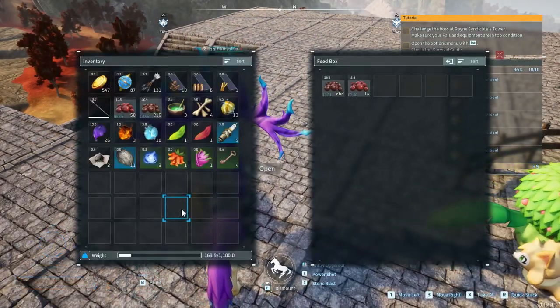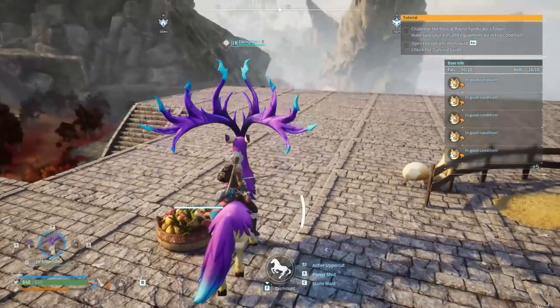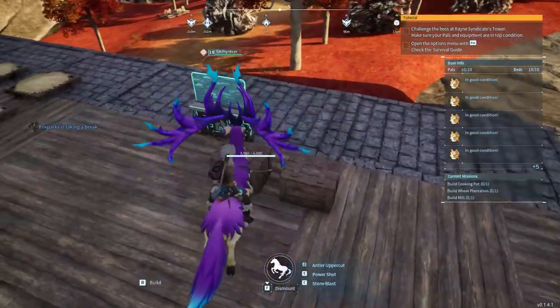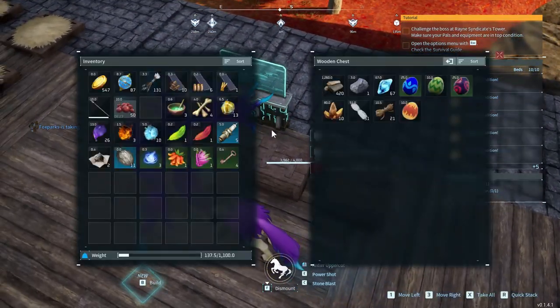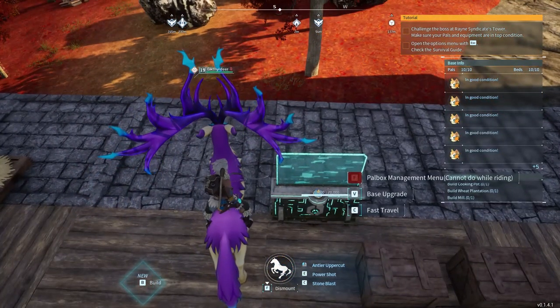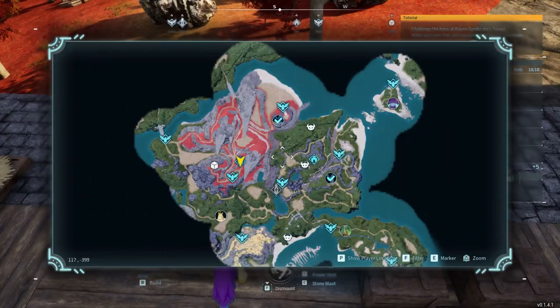Wow, is that 70 Pal Spheres? I have 87 of those now. Let's put in all the baked berries and keep the normal ones for myself because the baked ones are the good ones. These pals won't be supplying anything because I decided to just collect things myself - they seem to be very slow about it anyway.